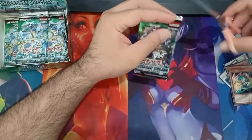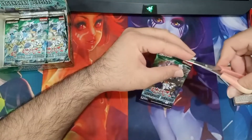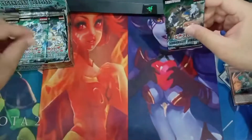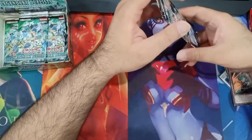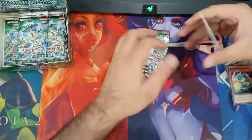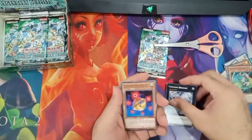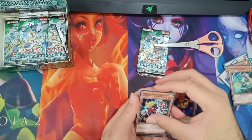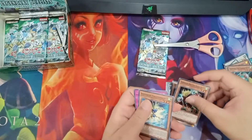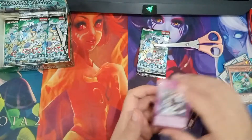We are almost done with this and still no Ghost Rare. Come on Ghost Rare! Tornado Dragon, Speedroid Red Eye Dice, Speedroid Denden Daiko Duke, Speedroid Take Tombow, and Speedroid Duplicate.